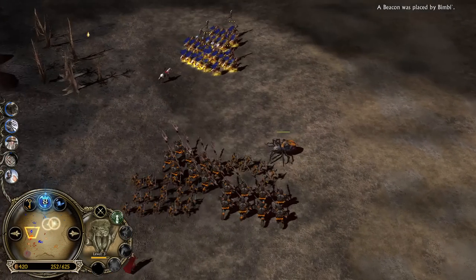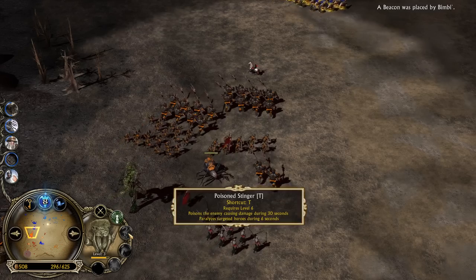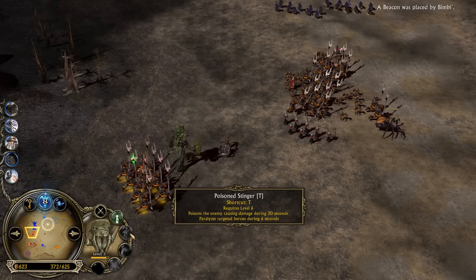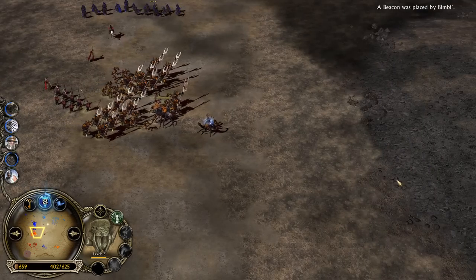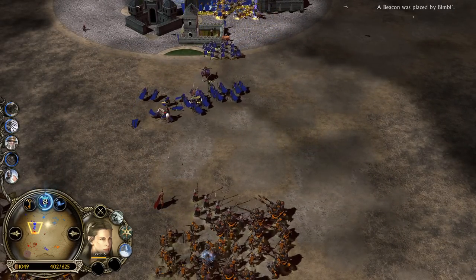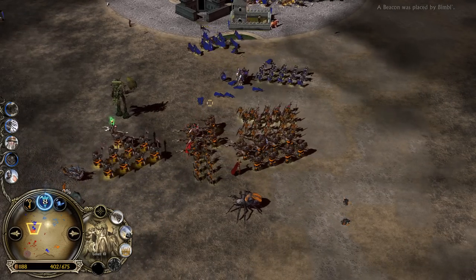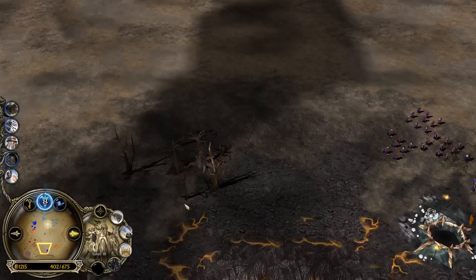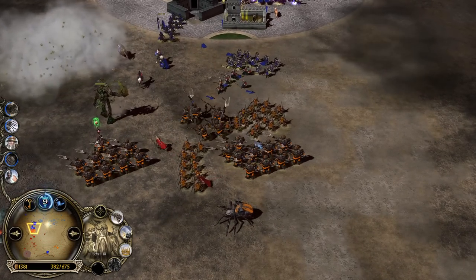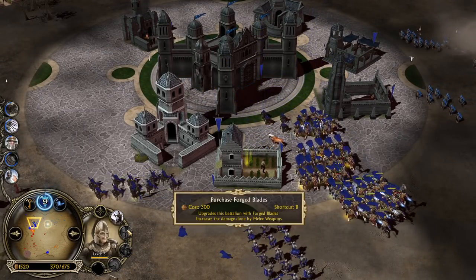Shelob is back on the menu boys — level 4, almost level 6 which unlocks the Poison Stinger, which can poison units or heroes and cause them to take damage over time. That's going to be a dangerous situation — here's a couple of Hobbits on the bottom side, but the question is can you defend this? There's a bunch of Rohirrim up on the field with heavy armor from the Blacksmith, so they are quite tanky. But are they tanky enough?